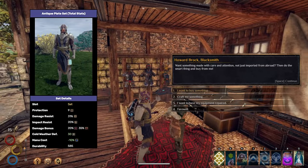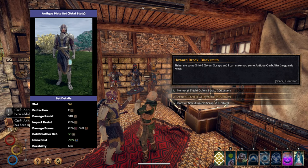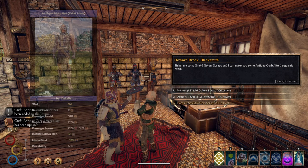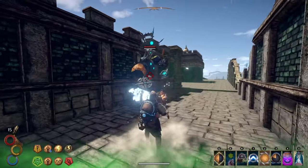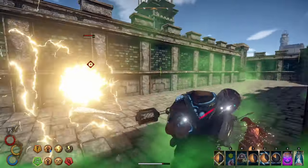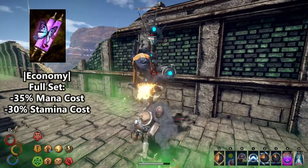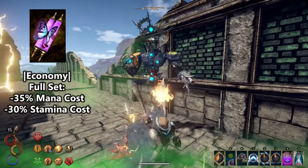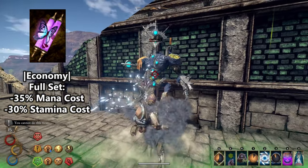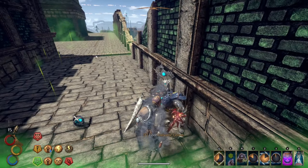As far as armor goes, we will be wearing a full set of Antique Plate Armor. This is crafted with the blacksmith in Harmattan as long as you can provide him with some silver and three Shield Golem Scraps. These scraps are dropped from the larger golems that use magic — one can be found in the clock tower area directly in front of Harmattan as you leave the town. This armor set can be enchanted with an amazing enchantment called Economy.